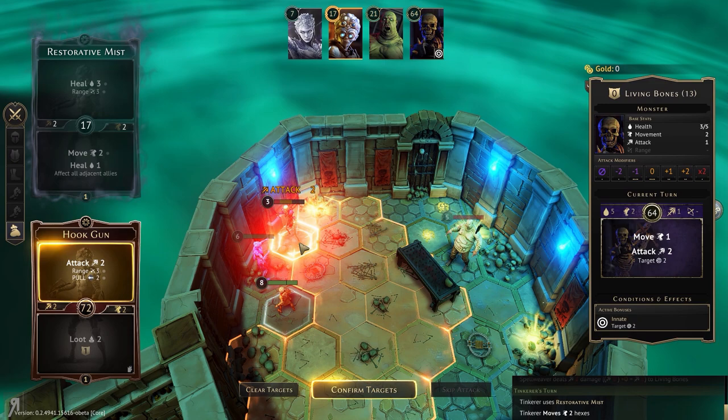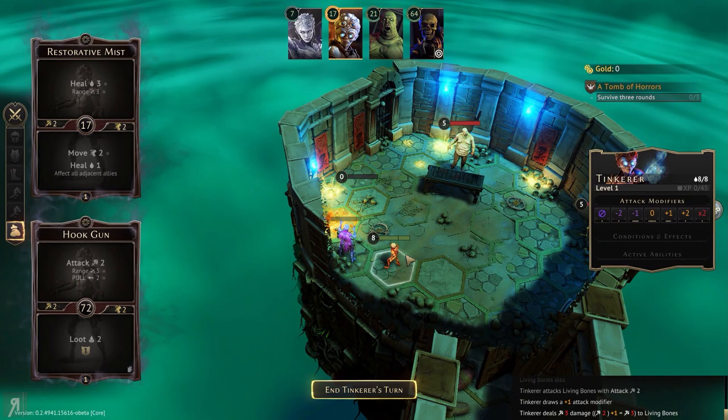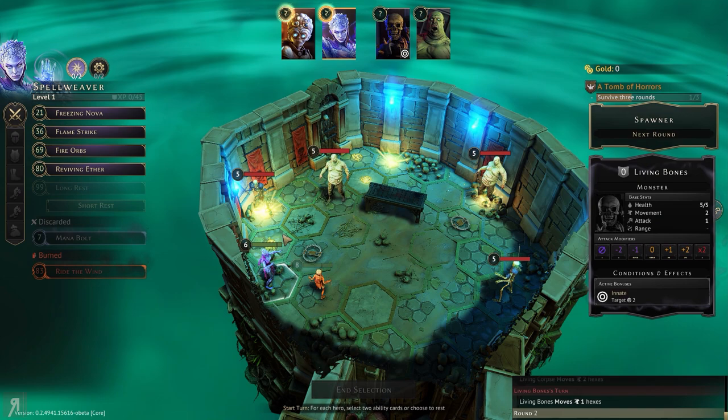So let's have a look — heal adjacent allies, I can skip that action because I don't want to do that. We are going to pull this guy; it's actually going to do damage anyway. So let's just do damage. Oh, apparently he's dead. So we can actually save the trap, which is pretty good. The living corpse moved much faster than I thought — that might be a bit problematic.